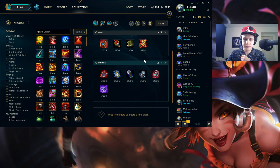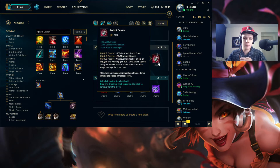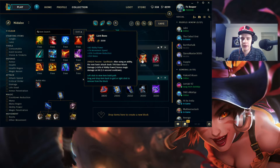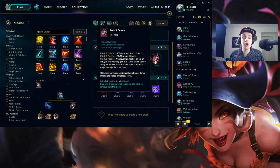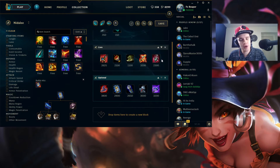Ardent Censer is also a viable choice on Nidalee. If you're doing well and you went for a Lich Bane, you can go for Ardent Censer as a fifth item to help your team. Ardent Censer was nerfed this patch, but it still gives you plus 10% heal and shield power, plus movement speed — and movement speed on Nidalee is really good. Even if you're doing well, you can go Lich Bane into Ardent to get more movement speed and also be kind of a support for your team. It's good as a fifth or sixth item slot, though you don't want to pick it up early anymore.